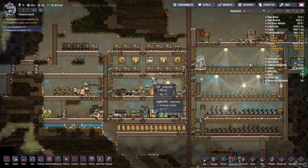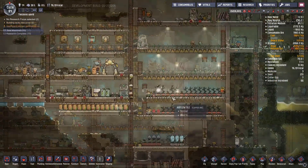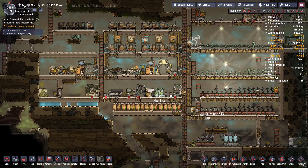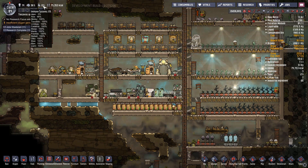So we're picking up exactly where we left off in the last episode. We had just finished building the metal refinery here, so we can start building some new stuff. We're up to 14 duplicants, stress is 36%, and immune systems — there's only one that's really low.